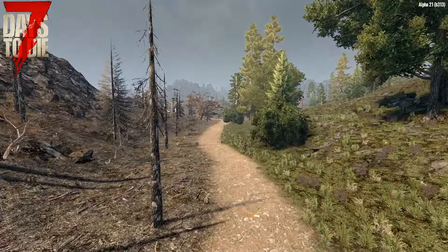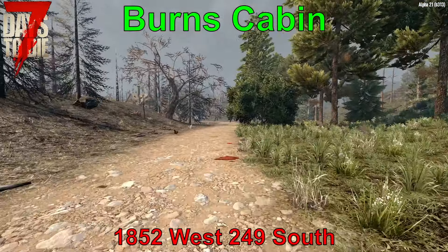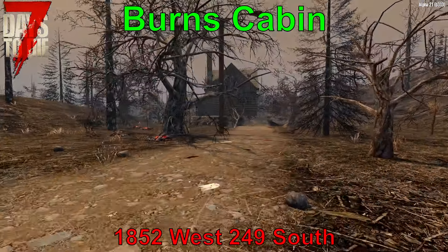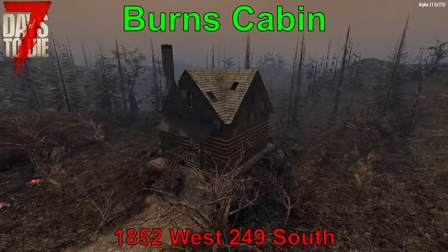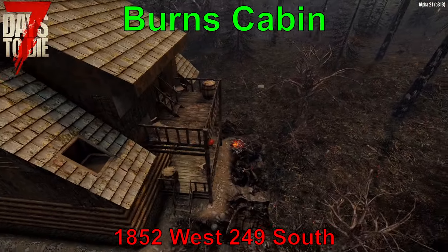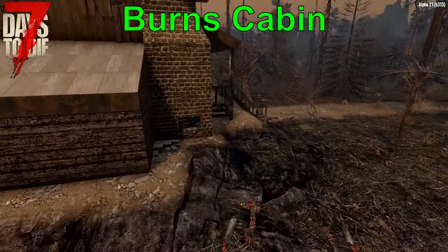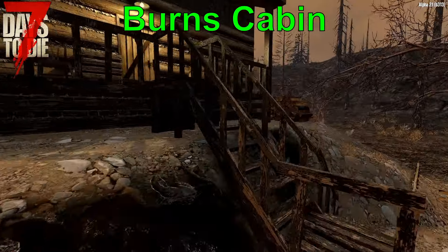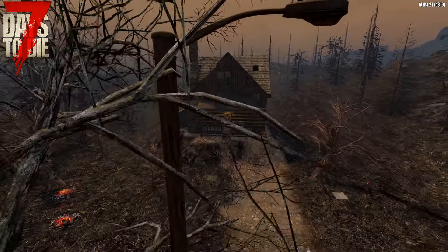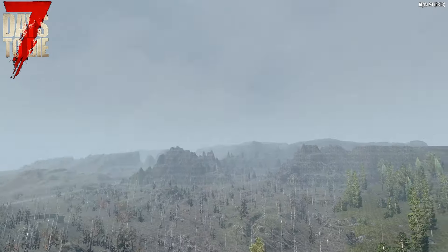Getting tired of the forest biome and its easy living? This location, found at 1852 West, 249 South, is a bit more menacing. In the burnt forest biome of Navezgane lies the Burns Cabin. Get it? Burnt forest? Burns? Nothing extremely special about this secret spot other than how hard it is to locate — it took me several trips around the map to find this one. It's made of wood and has no basement, and with no significant fortifications such as a wall or fence, this may be a good spot for a player to hide if the need arises and not as a long-term option.